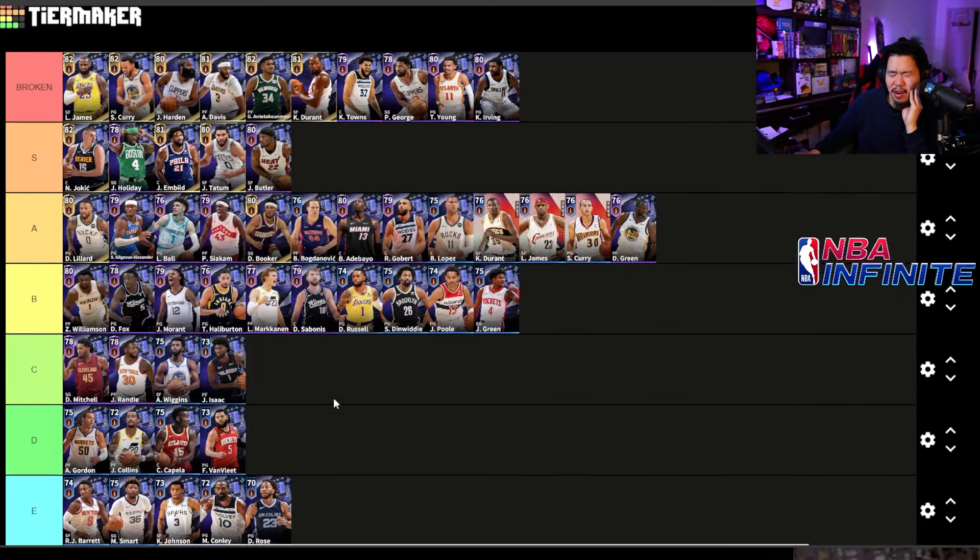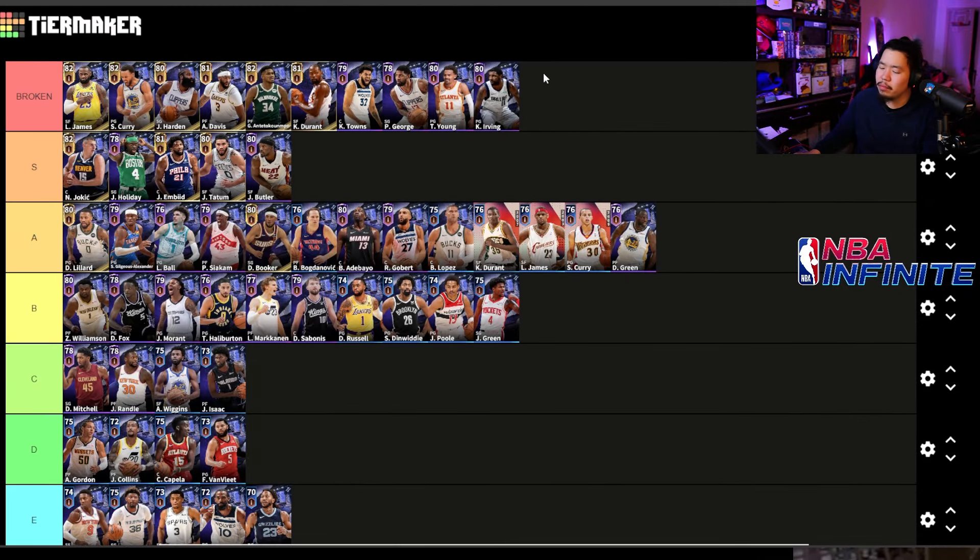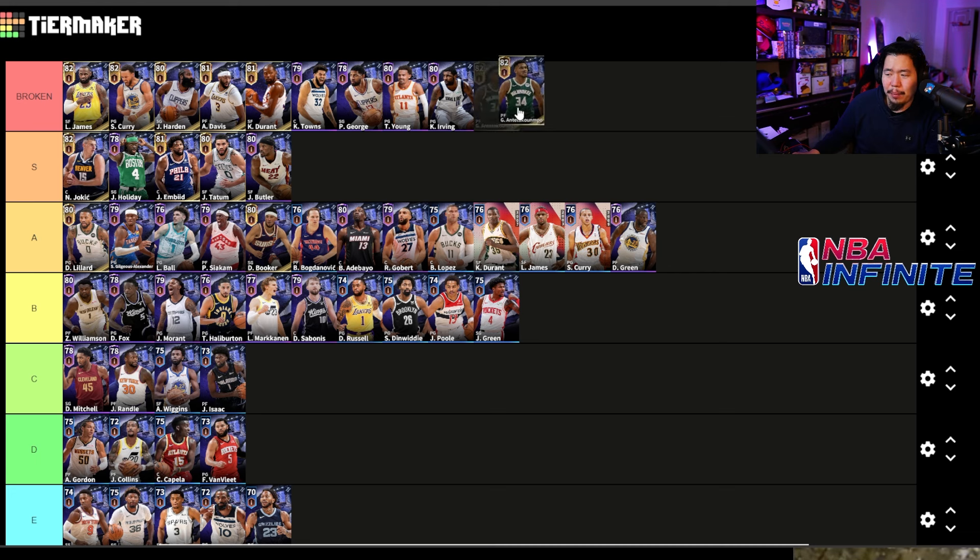Let's take a look at this tier list. In the broken tier we have LeBron James, Curry, Harden, and Anthony Davis. Giannis I'm putting up there too — at higher overall he gets boards, dunks, and blocks, though he's borderline. KD goes to broken as well. Paul George, Trae Young, and Kyrie are also broken. Then in S tier: Jokic, Jrue Holiday, Joel Embiid, Tatum, and Butler.